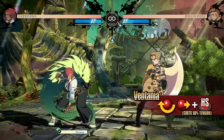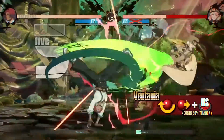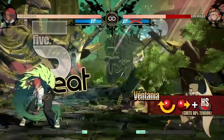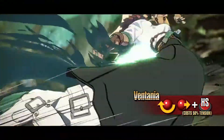Ventania. Giovanna lunges forward as she makes multiple powerful attacks with invincibility on startup. Due to its fast startup, this move works well in combos or as a way to interrupt the opponent's offense. It gains extra hits when used at close range, increasing the damage.